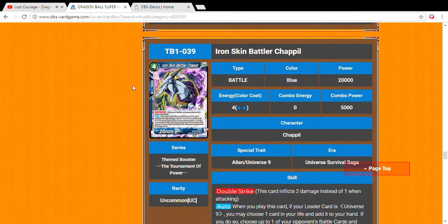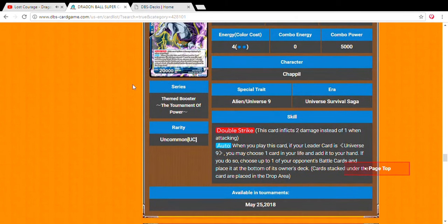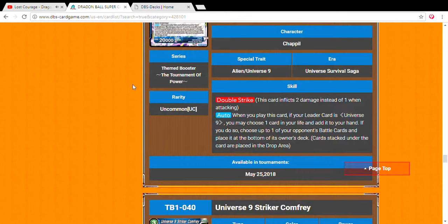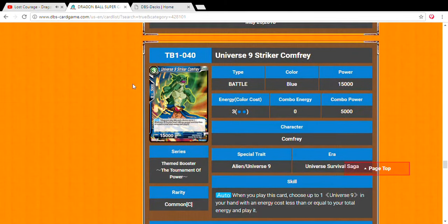Moving to non-Trio of the Dangers cards: Iron Skin Bergamo — four drop, 20,000 power, double strike. Auto effect: when you play this card, if your leader is Universe 9, you may choose one card in your life and add it to your hand, and if you do, choose up to one battle card and place it to the bottom of its owner's deck. Just get rid of the most annoying cards controlling the board.